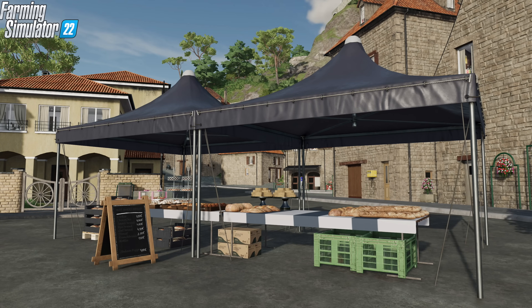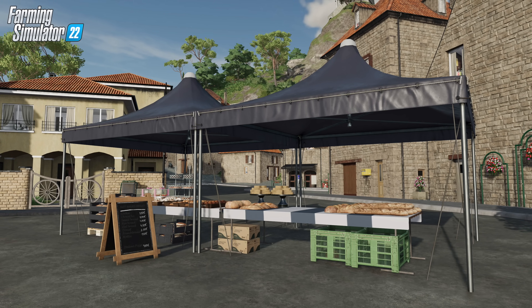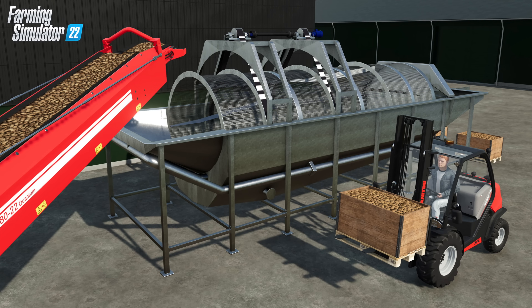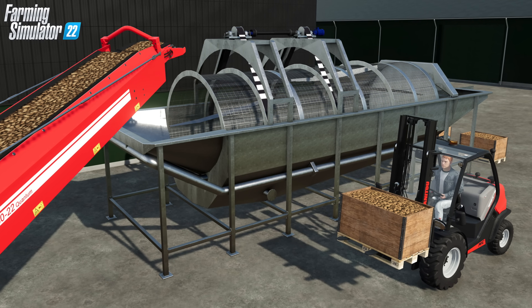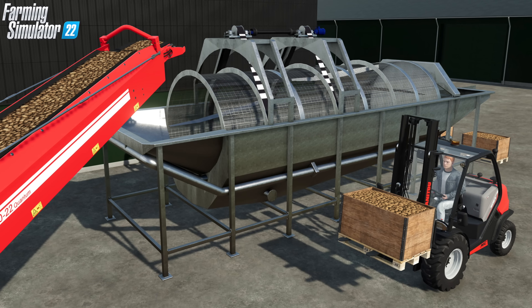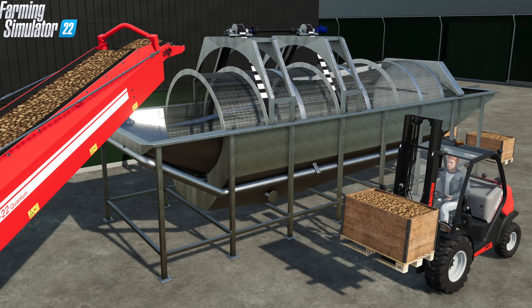Additionally, you can purchase sulfuric acid from the farm shop and use a slurry spreader to create liquid fertilizer from manure. Likewise, you can make more from your crops with VDW's Cleaner Tiger, which cleans and cuts sugar beets after separating them from stones. A washing drum then produces all kinds of washed crops, which you can sell at higher prices compared to the base game variants.